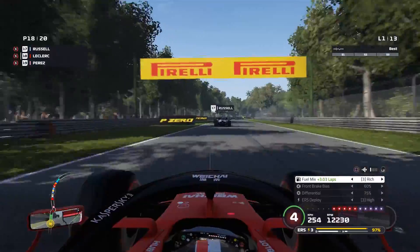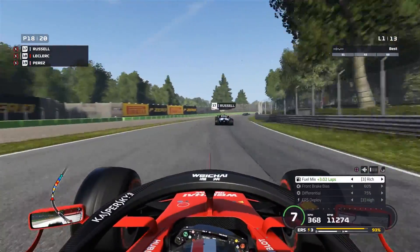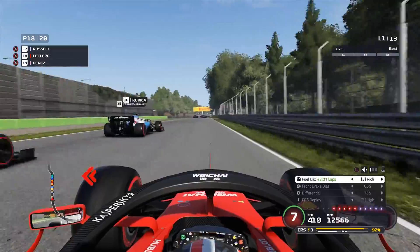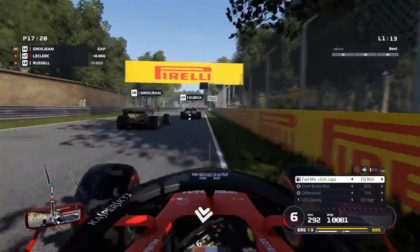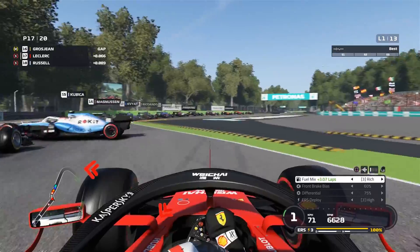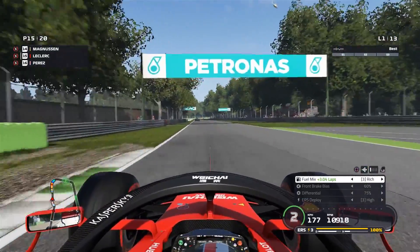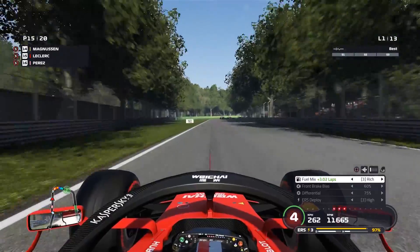Up through the gears - we're in rich and high deployment. I work out later I can run overtake mode, which is absolutely full beans from the ERS. We get squeezed onto the grass a little bit but managed to make it work. Kubica has a nice spin just to block - I think it was Grosjean in front of us - which enabled us to go around the outside nicely and easily. Up to P15 now.